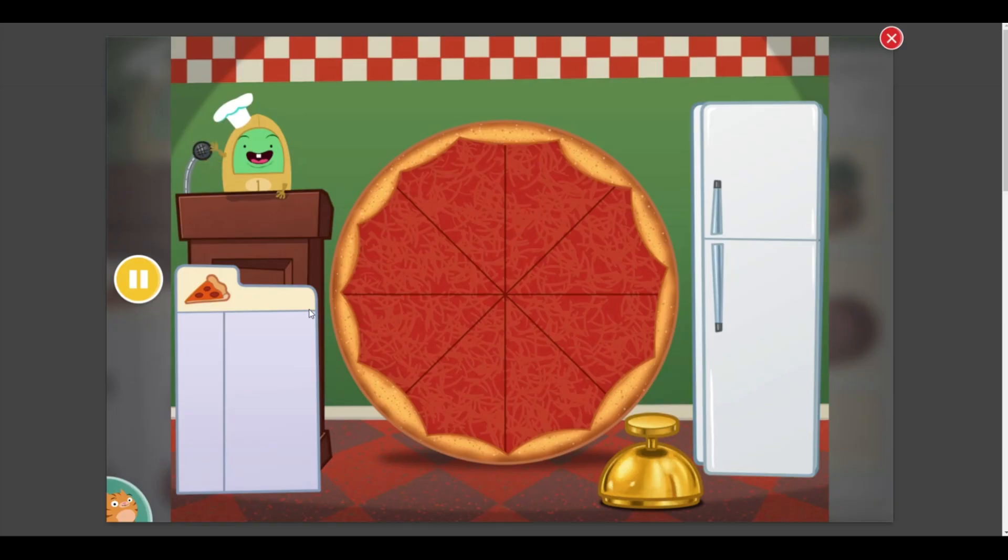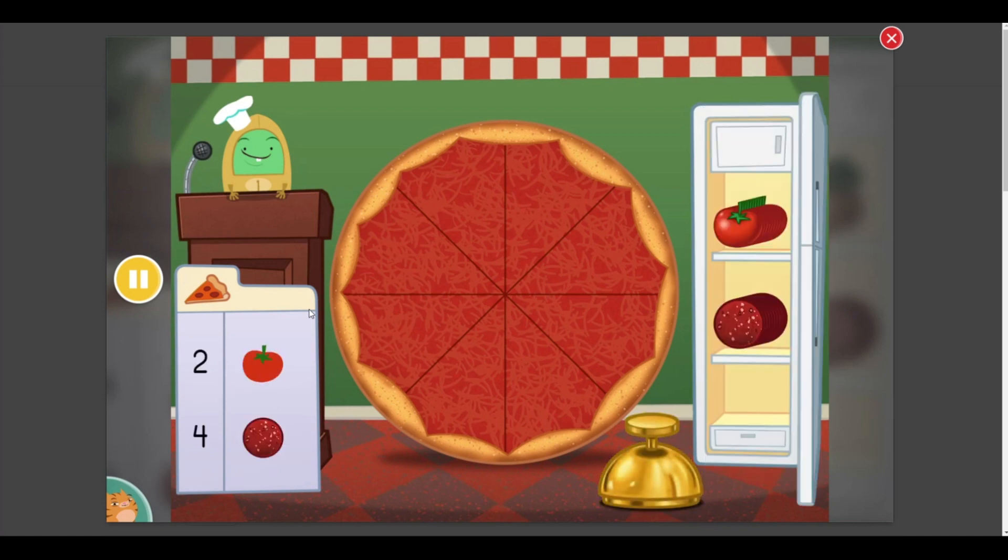Today we're going to add up pizza toppings. Drag items from the fridge and put them on the pizza. Click the bell when the toppings are just right. Make a pizza with six toppings — add two tomatoes and four pepperonis.